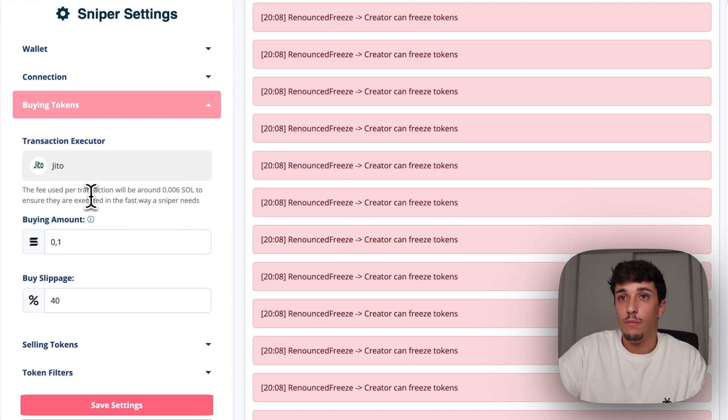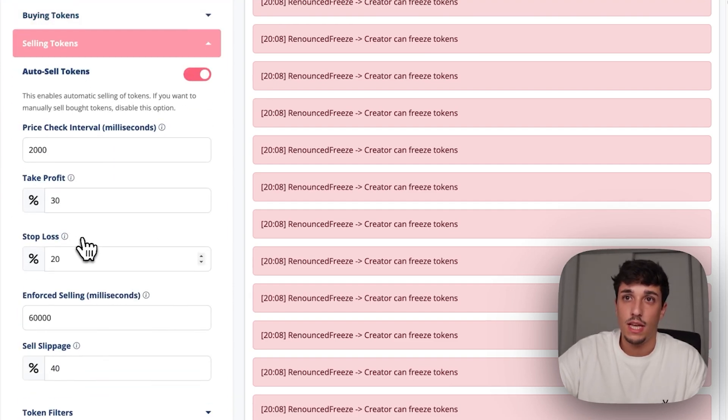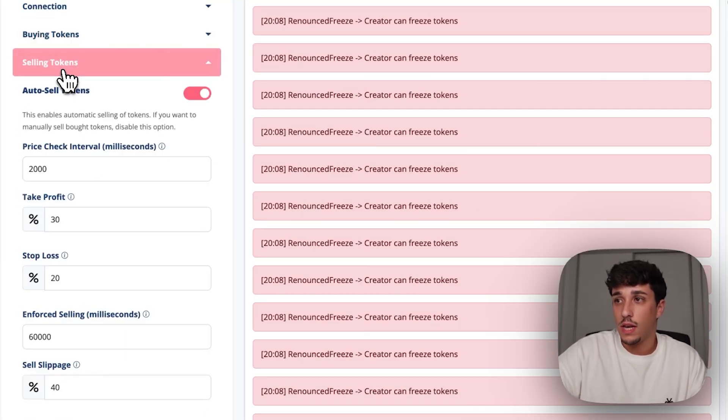We will be paying around 0.006 Solana to make the sniper run fast, which is the most important thing. In here we set the buying amount — basically the amount of Solana we will spend to buy each token — this will be wrapped SOL. Then we set the buy slippage, which I'll set the same as the take profit or stop loss; 30 to 40 should be okay. Moving on to selling tokens, you can activate the auto-sell or sell manually when you choose.